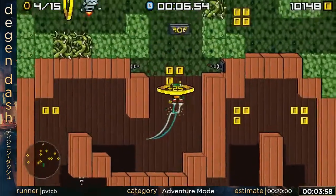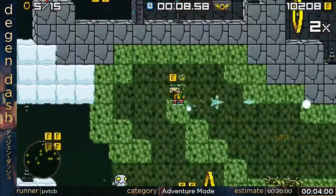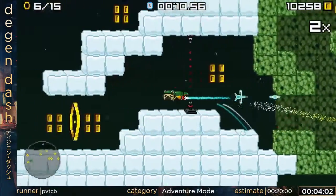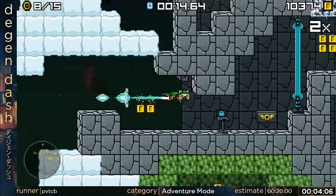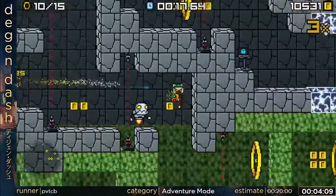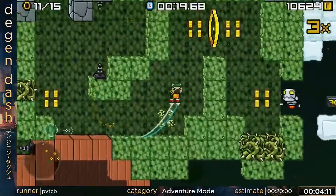Tree Fortress is a pretty slow level — it takes 30 seconds. Honestly, I wish I could cut this level out of the route, but the other levels I could do instead, that are faster, are just too risky for marathon runs.